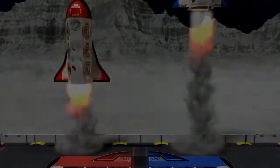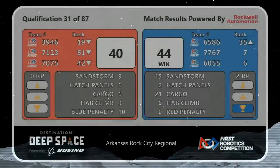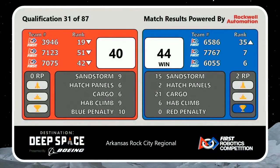Rockets take flight from Primus. And it's going to be the Blue Alliance with the 44-40 win — two ranking points for that Blue Alliance.